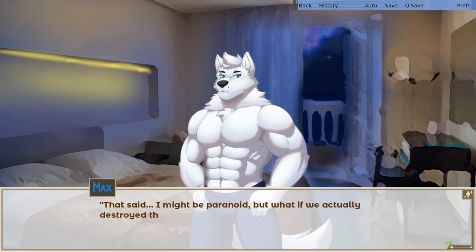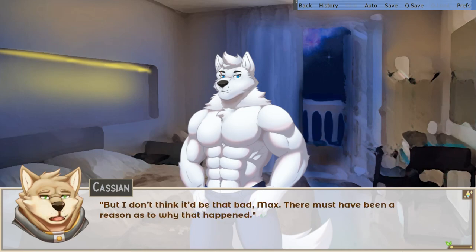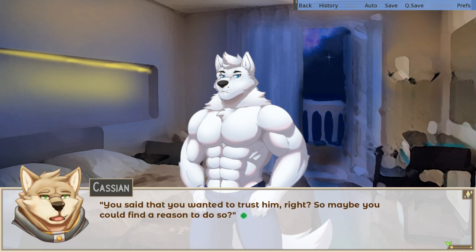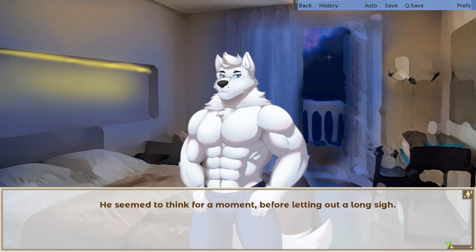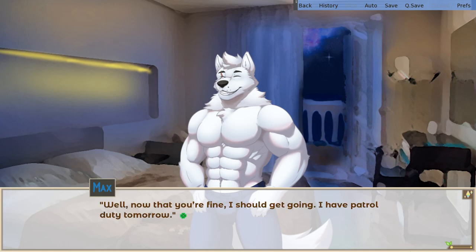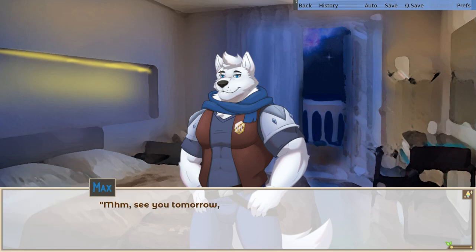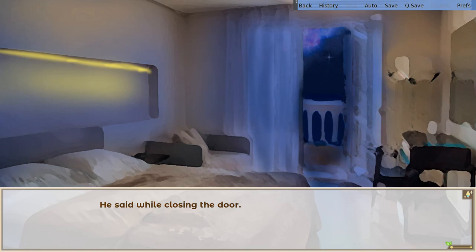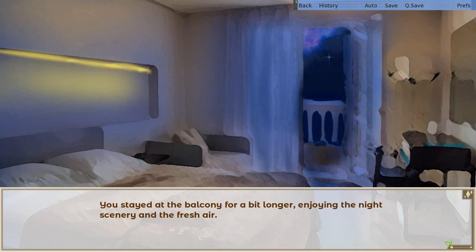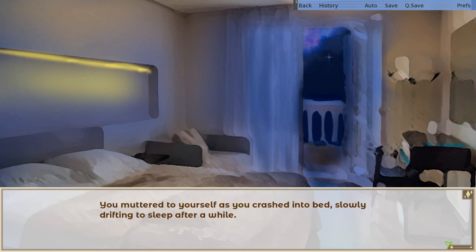I guess I will apologize to him tomorrow. I might be paranoid, but what if we actually destroyed the sacred tree, intentionally or not? Well, I wouldn't know myself, but I don't think it'd be that bad, Max. There must have been a reason as to why it happened. You said you wanted to trust him, right? So maybe you could find a reason to do so. I suppose. He seemed to think for a moment before letting out a long sigh. I'll try. Thank you, Cassian. You're welcome, Max — you said, feeling your tail flicking against his as he gave you a head pat. Now that you're fine, I should get going — I have patrol duty tomorrow. Sleep well. Tomorrow we'll stop by Alex's again to take a look at the results, then we'll go on patrol together. Sounds like a plan. See you tomorrow, Cassian. He said while closing the door. See you, Max. You stayed at the balcony a bit longer, enjoying the night scenery, but it didn't take long before you felt exhausted again and crashed into bed, slowly drifting to sleep.